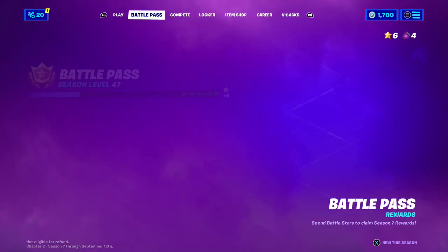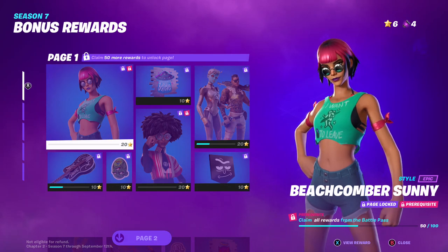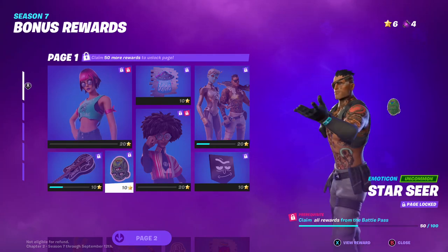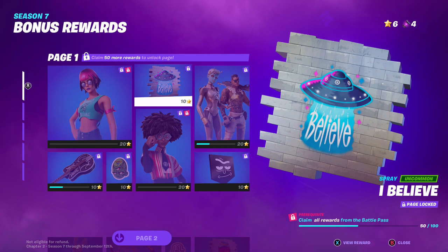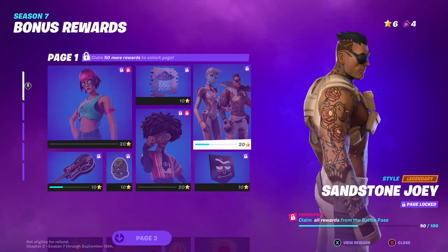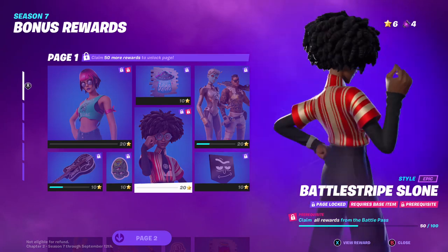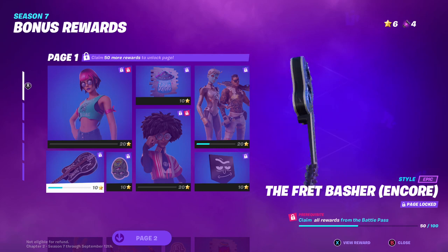That's the main battle pass, but once you get everything on the main tiers, you're able to get bonus rewards — which cost 20 stars or 10 stars each. We've got this version of her — the beach Sunny. Then we've got the Star Seer and a believe spray. Then another Rick banner. Up here we've got versions of each of them — this is the human version of her. Then we've got Battle Stripe Sloan, the Fret Basher Encore, and a backbling.